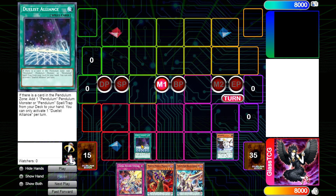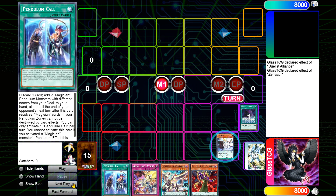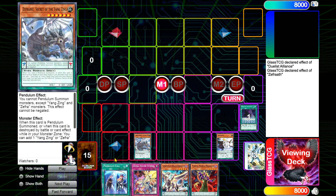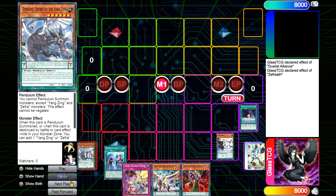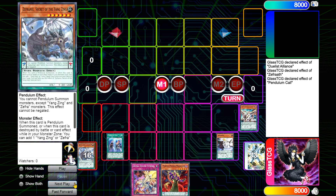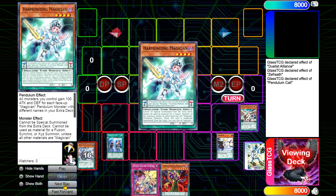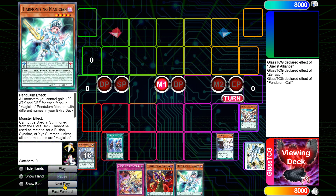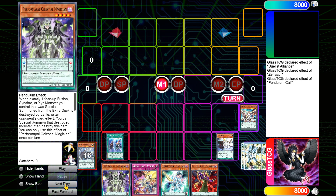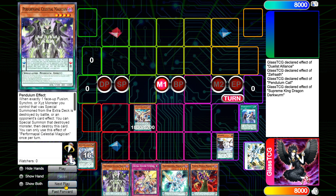We start by activating Zephrath and activating Julius Alliance. Julius Alliance gets us our copy of Pendulum Call, then we use our Zephrath effect — we want it at scale seven and we want the extra utility, so we place our Zephranui Interface up in our extra deck. Next we activate Pendulum Call, allowing us to discard a card which is Dark Worm. Don't forget: Dark Worm is Pendulum Call's essentially — if that resolves you get a win. We go effect, summoning Dark Worm from graveyard since we control no monsters.